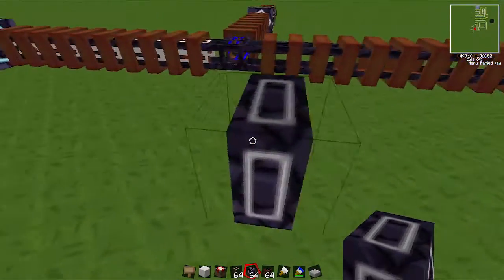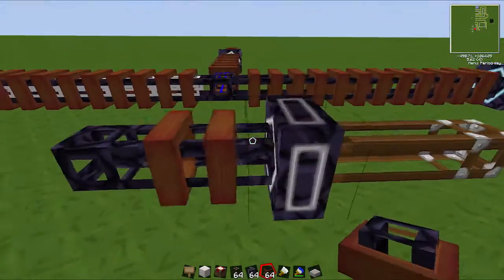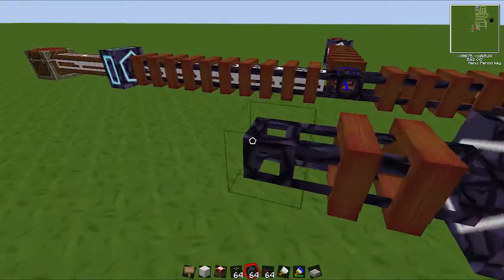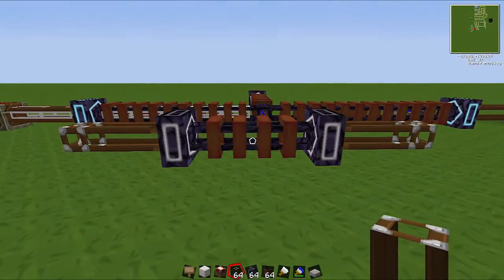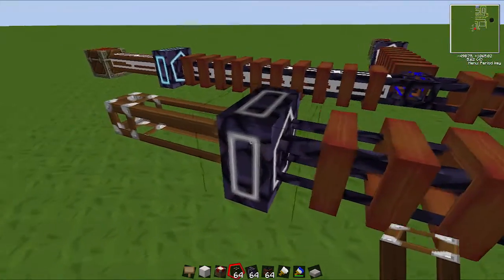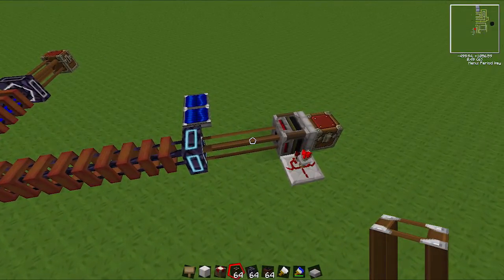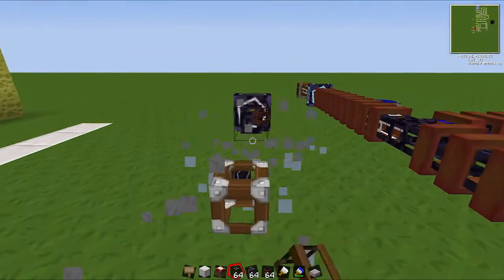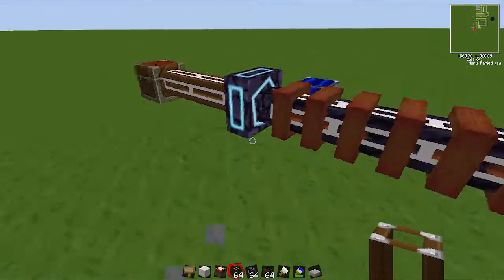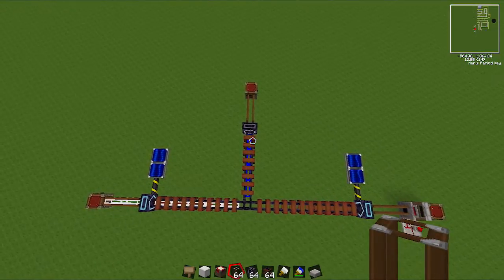The basic infrastructure is: normal pipe, then always an accelerator, then the mag tube, then at the end an accelerator again, and then normal tube. The mag tubes themselves don't need to be powered — only the accelerators do. It's a pretty simple concept and you can't really mess it up. If you have any questions let me know. Thanks for watching and I'll see you next time.